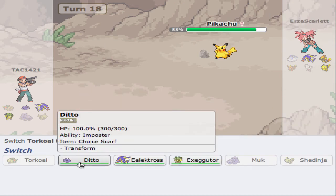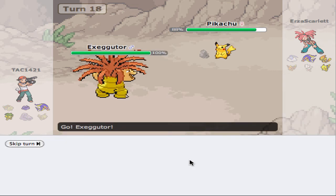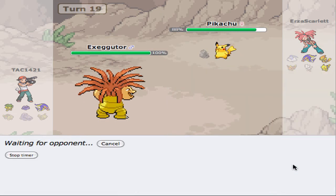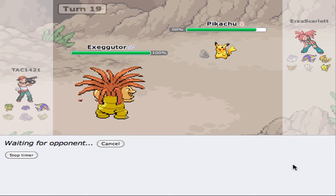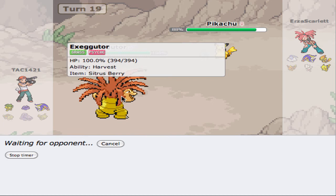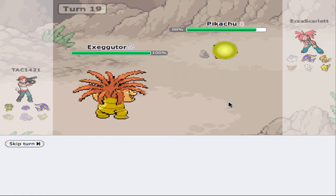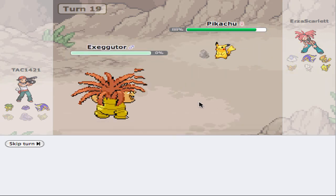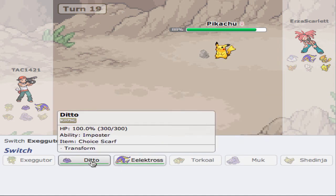Now we shall go into Exeggutor and Leech Seed again. Thunderbolt shouldn't do too much, because we're pretty specially defensive and we have Harvest. But he's going to get a crit hit Hidden Power — super effective. That might be game.